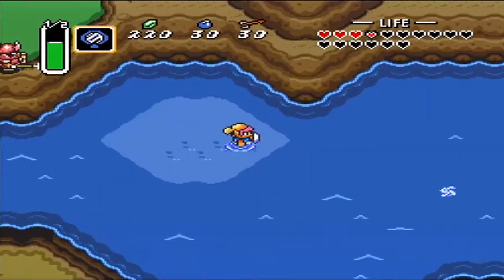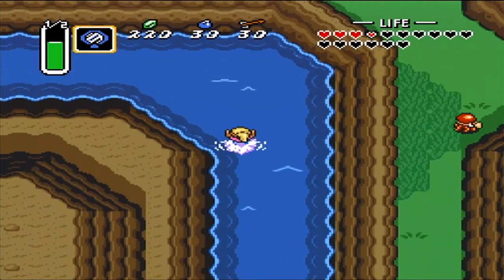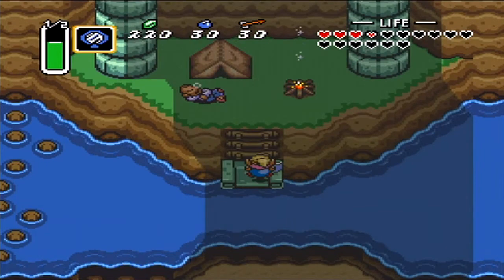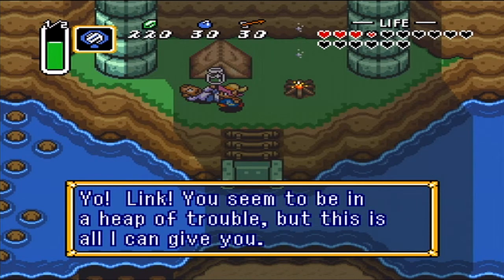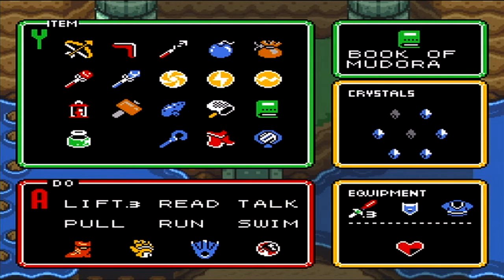Yeah, it is. We're under the bridge. We talk to the guy under the bridge — "Yes, I do" — and we get a bottle! The fourth bottle, and it is the last bottle. Well, we got all the bottles! There's only one item left to get. So yeah, now we have four bottles. That's amazing.